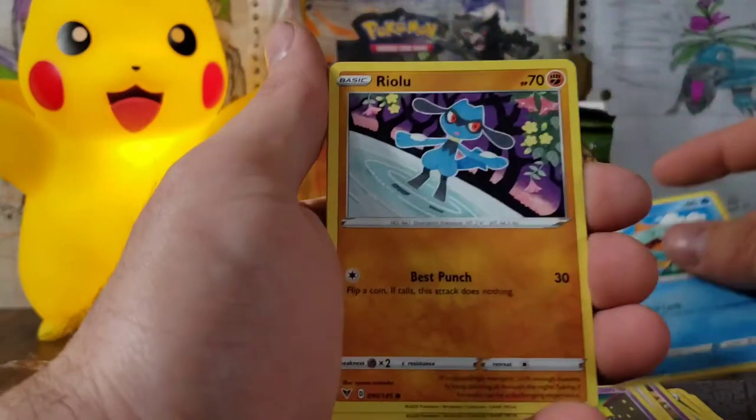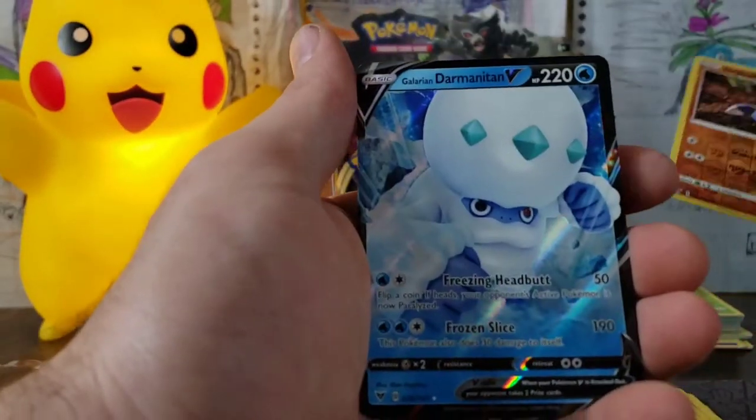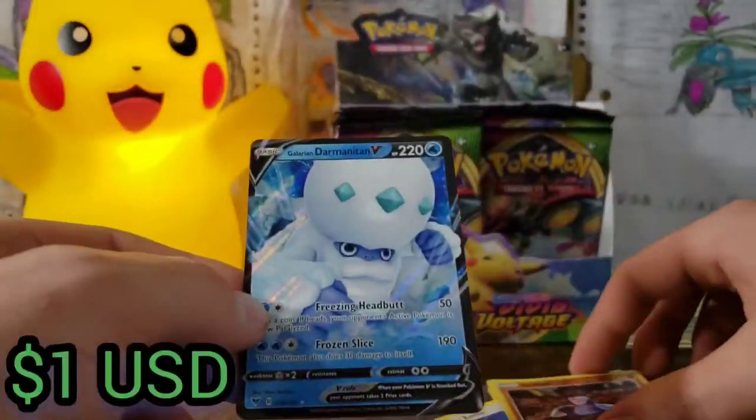Resistance is futile. Riolu, Eevee — great looking card. Drillbur, and a Galarian Darmanitan V. That's Water type.